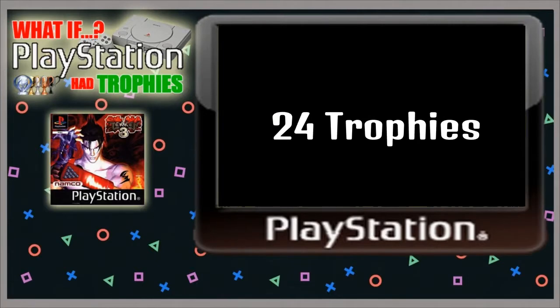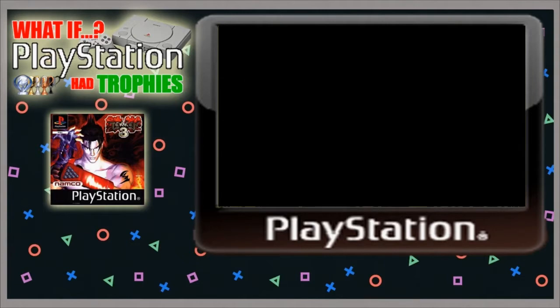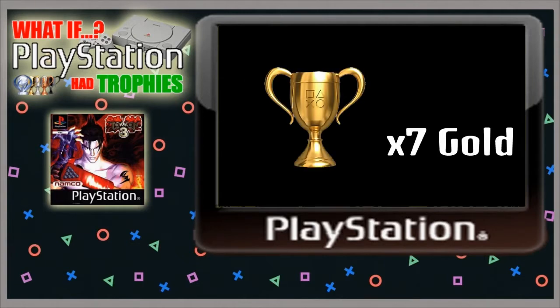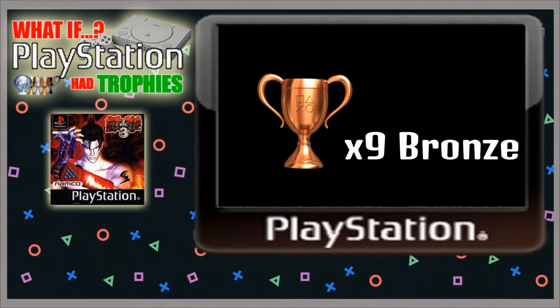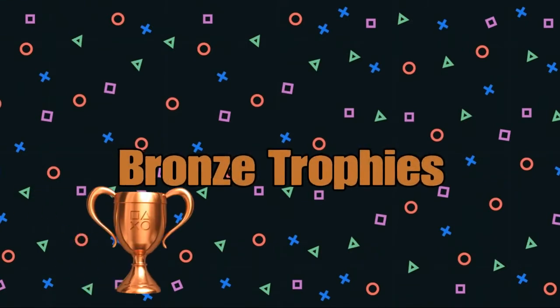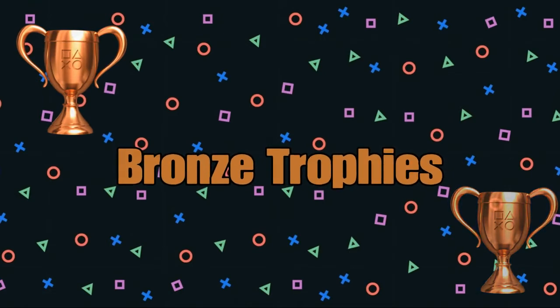Let's get a quick trophy breakdown to see what Tekken 3 has. So in total there will be 24 trophies available: 1 platinum trophy, 7 gold trophies, 7 silver trophies, and 9 bronze trophies. With that out of the way it's time to take a deeper look into the actual trophies, starting with the 9 bronze trophies available in Tekken 3.